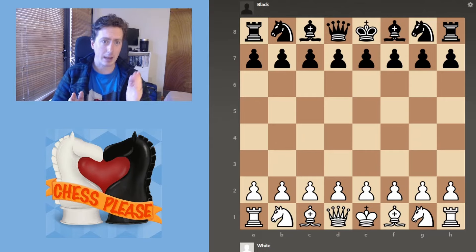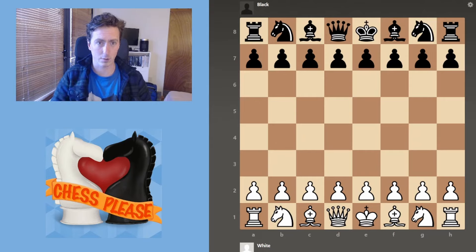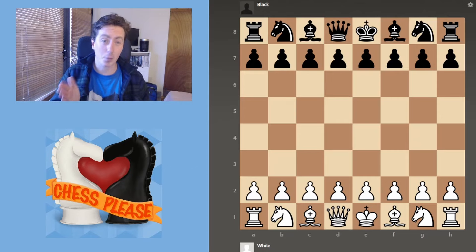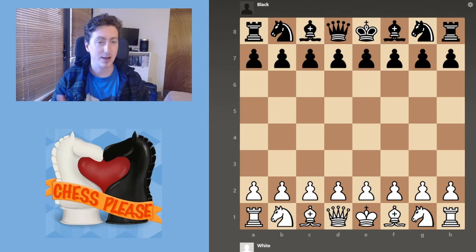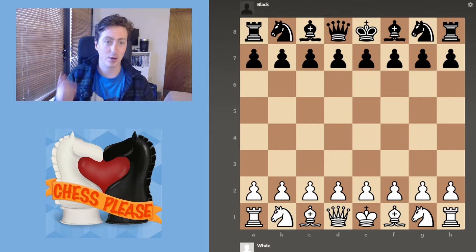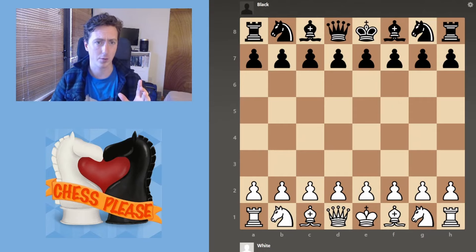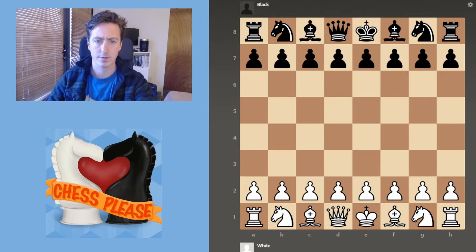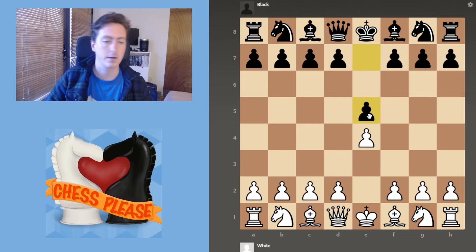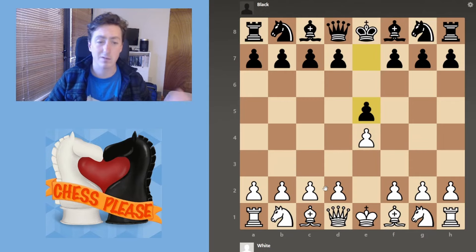Typically you will either be a 1.e4 or a 1.d4 player, or else you play some sort of fringe opening that I am not going to cover. If you are a 1.d4 player, I recommend the Colle system. I'm not a 1.d4 player but anytime I have played it for fun, I do play the Colle system and I've had a lot of good times with that — I'll link the video I've made on it. But today I'm covering my 1.e4 openings. Against 1.e4 e5, I play my beloved Vienna Game, specifically the Vienna Gambit.